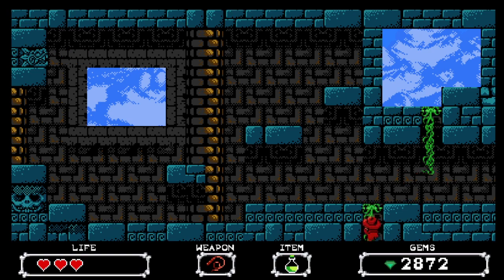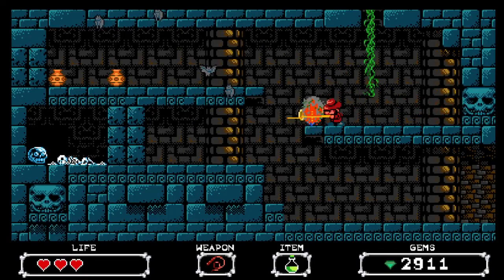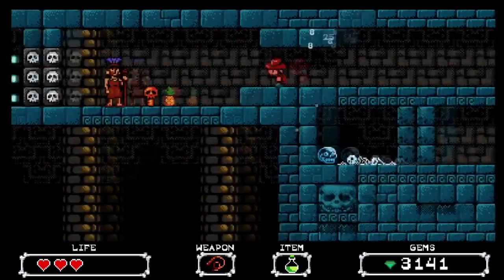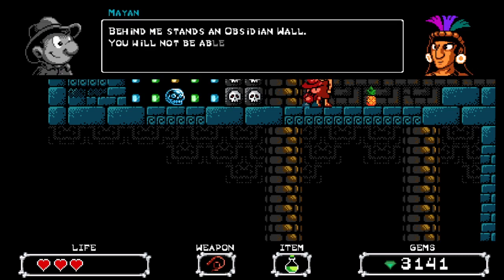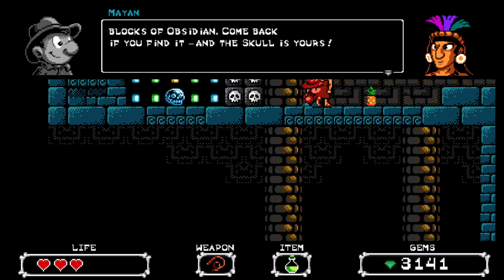I always have a hard time figuring out which way to go in games like this - should I go down or right? The bats seem to fly on their own until they see me or I get close enough. I need to find some kind of mysterious stone that emits a strange blue glow to weaken obsidian blocks - the NPC says come back when I find it and the skull is mine.